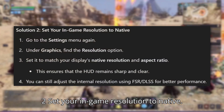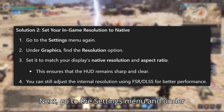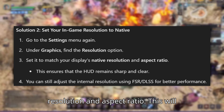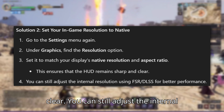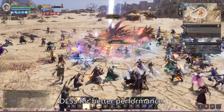Solution 2: Set your in-game resolution to native. Go to the Settings menu and under Graphics, find the Resolution option. Set it to match your display's native resolution and aspect ratio. This will ensure that the HUD remains sharp and clear. You can still adjust the internal resolution using FSR/DLSS for better performance.